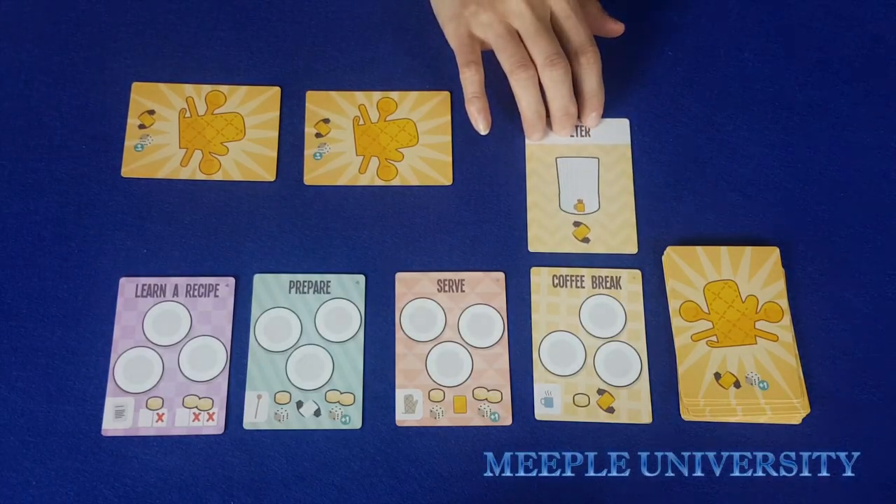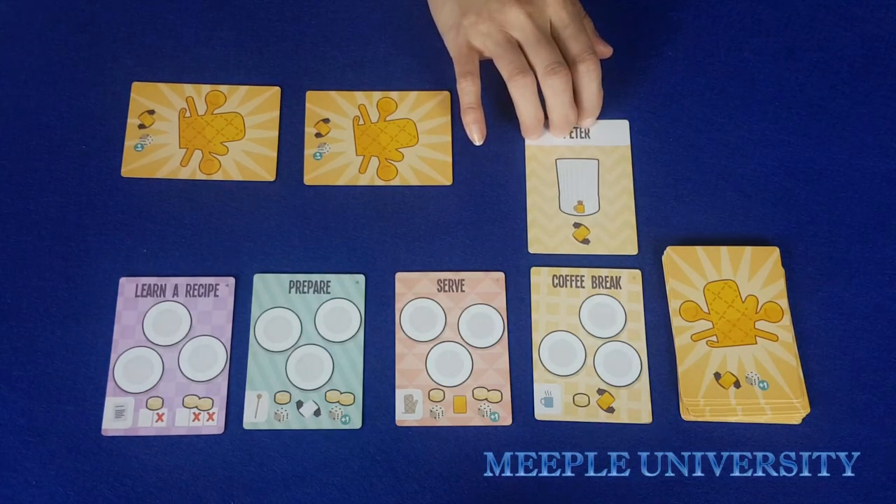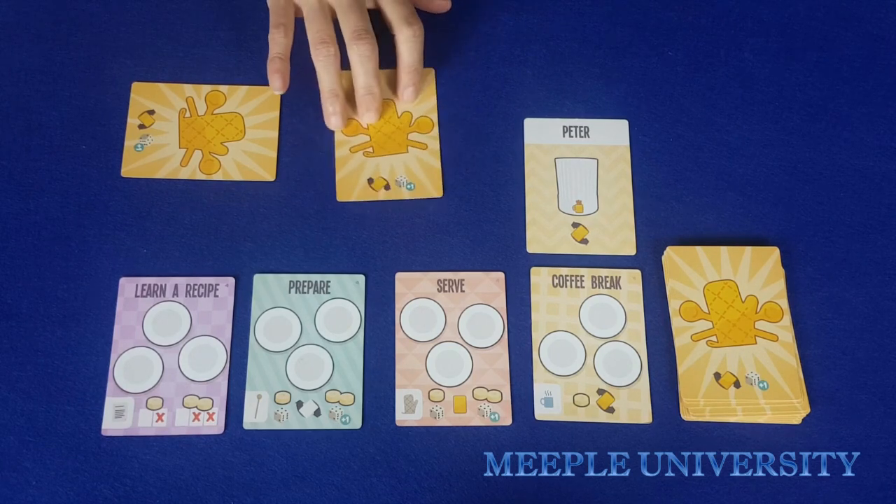The fourth and last baker card allows the player, at the start of their turn, to turn one of their serve cards back to the unused position.